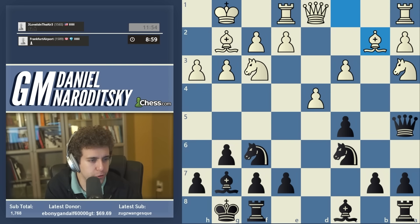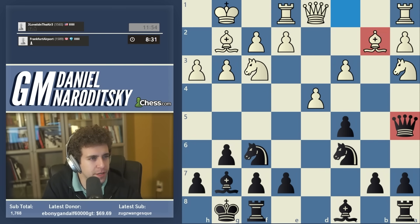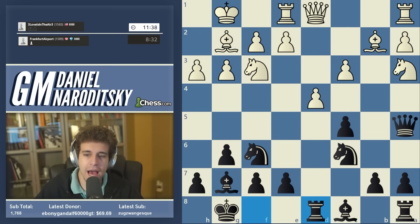Good stuff by our opponent — let's continue applying pressure on the center. We should probably play rook to d8. Something actually tells me that queen a5 might be an inaccuracy — if that's the case it's a very instructive moment because of how tempting the move is. Queen a5 might have been a mistake because bishop b2 really solidifies the center, making it harder for us to put pressure on d4. But at this point we're in too deep — let's go rook d8, a move we should play almost automatically.